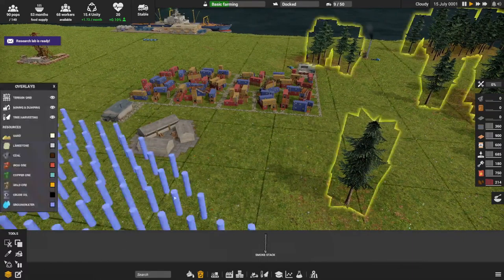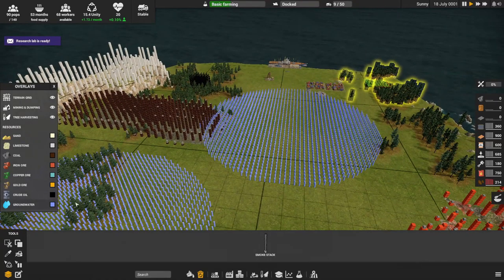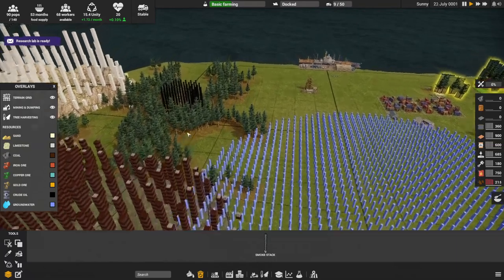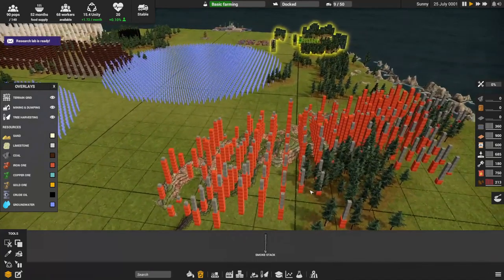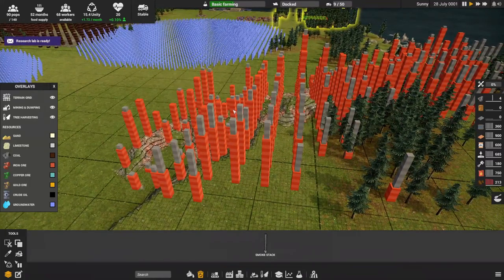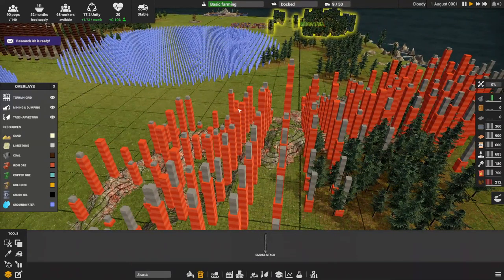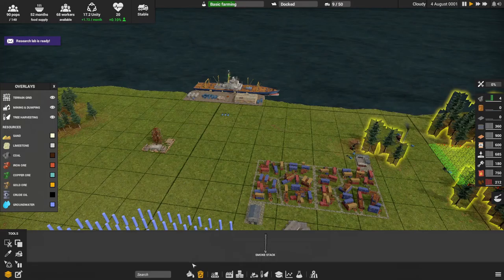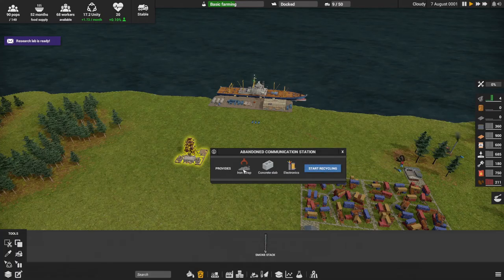The coal maker is making coal and has a smokestack creating air pollution, though I don't think there's an overlay for that. Speaking of overlays — this shows our resources. Groundwater is here, there's a legend. We have coal here, limestone over here, and this is our oil deposit. When you have different resources in one area, you'll see different bars in the same grid — giving you an idea of the mix of stone versus iron.